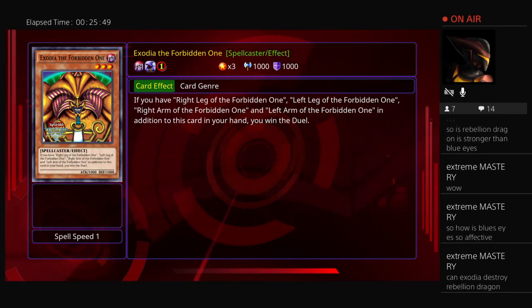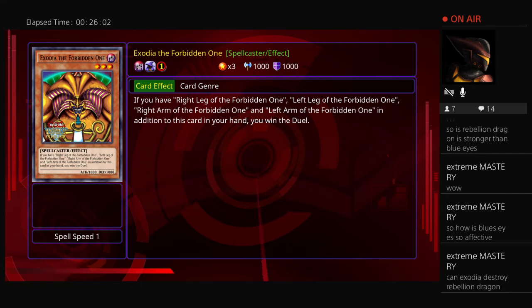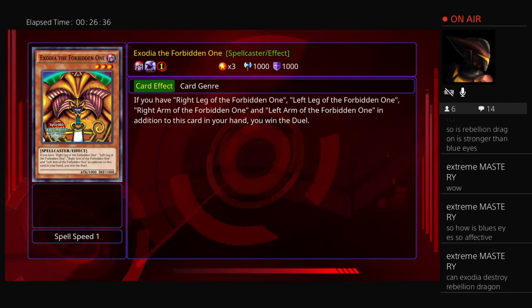In an Exodia vs. Rebellion Dragon matchup, if Rebellion Dragon gets out and OTKs, Exodia won't have a chance. It comes down to the disruption methods and card choices in the Exodia deck that can slow the opponent or prevent them from attacking. In a burn matchup against Exodia, the pressure is really on for Exodia to come to hand quickly before life points are burned out, because a standard Exodia deck is generally not offensive — unless it's something like the Forbidden Mookie build.